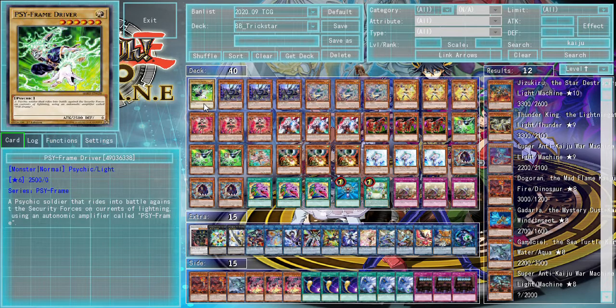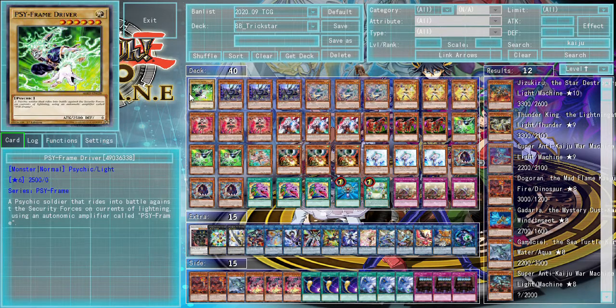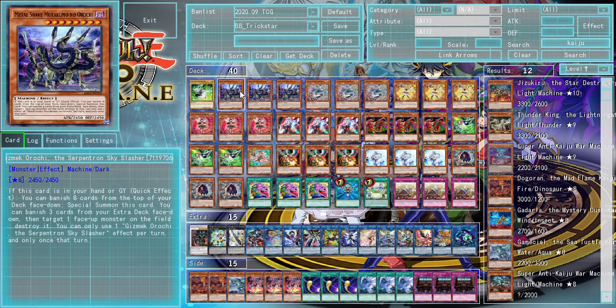First up, we have one copy of Sideframe Driver for our copies of Gamma. You gotta run lots of hand traps in this kind of deck because you really want to go second, and you also need them if you're forced to go first. We also have three copies of the Gizmec Aura Tree, one of the most important cards to have been reprinted in the Megatons to make this list affordable. It's just a really good card to break through boards because you can summon it on their turn when they're going first and then use the pop effect on your own turn.